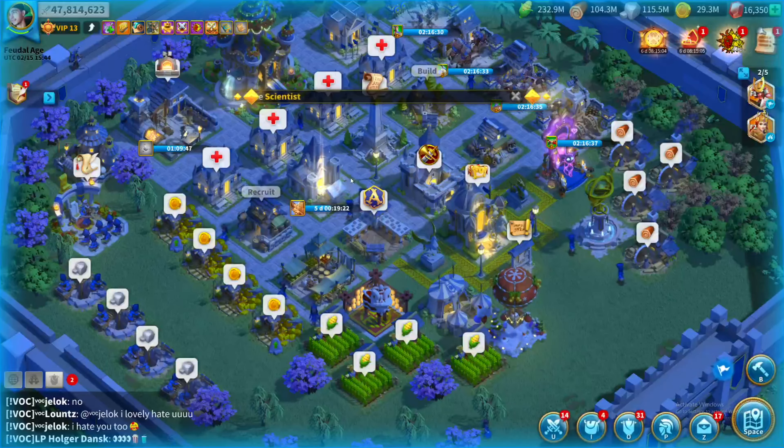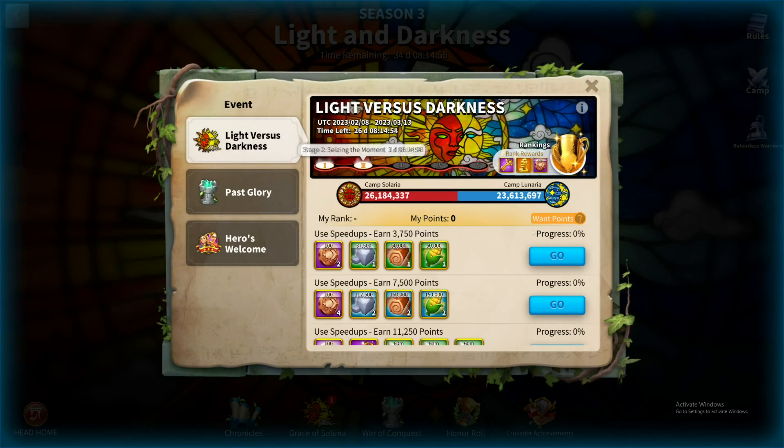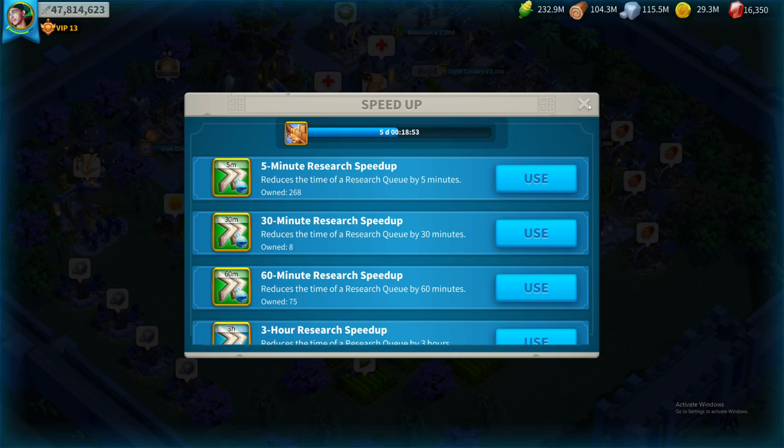We just got scientist and we are using a research speed-up room. We're gonna have to do War of Conquest, and to get points we would have to either use speed-ups on research, building, training, or healing. If we want to get T5, let's use it on the academy.